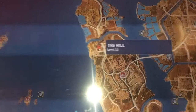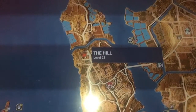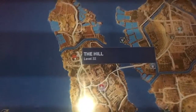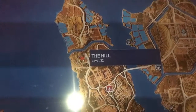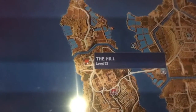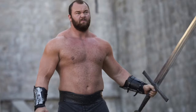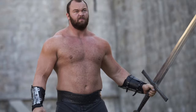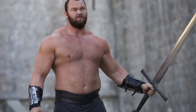The final easter egg comes in the form of a character you can fight in the game. In the open world of Assassin's Creed Origins you can encounter phylarchs, who are very powerful bounty hunters who want to hunt you down and kill you. One of these bounty hunters happens to be called The Hill. This is a reference to a character in Game of Thrones called Ser Gregor Clegane, who goes by the nickname The Mountain due to his tall size and very muscular body, played by the world's strongest man Thor Bjornson.